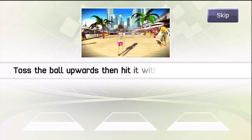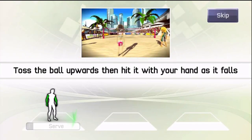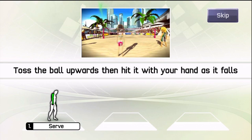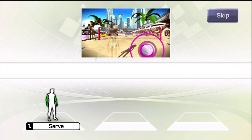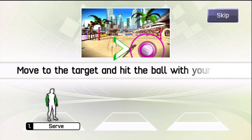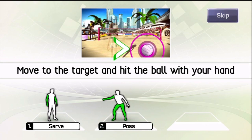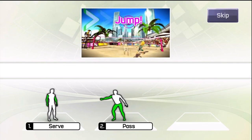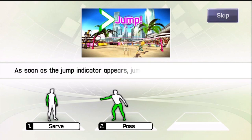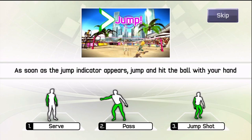Toss the ball upwards, then hit it with your hand as it falls. Move to the target and hit the ball with your hand. As soon as the jump indicator appears, jump and hit the ball with your hand. Jump with both feet off the ground.